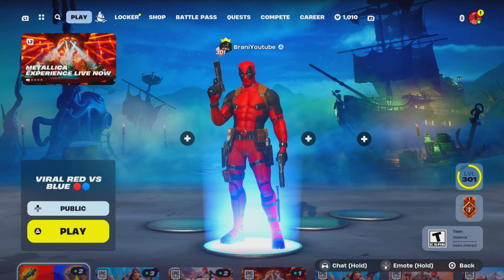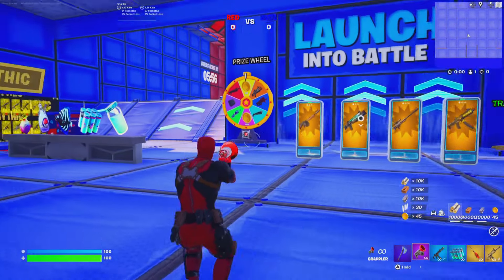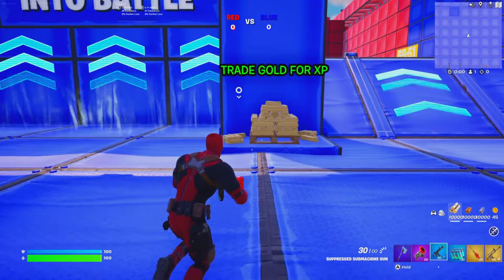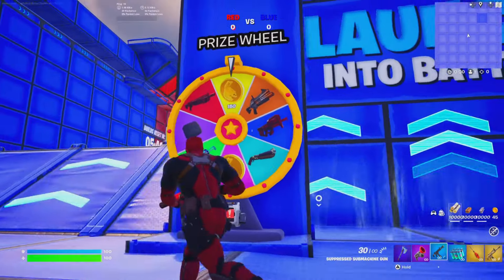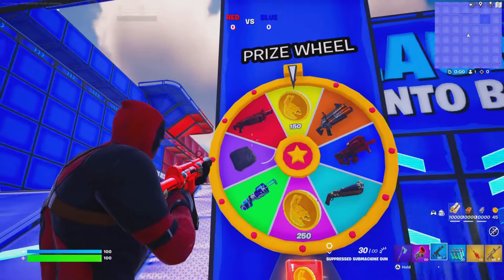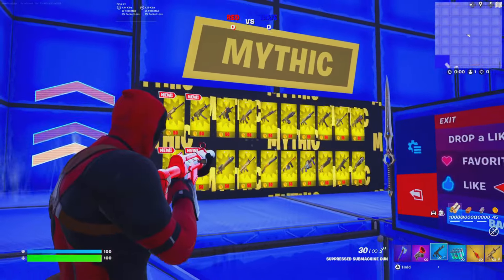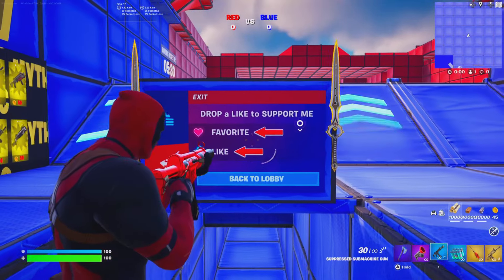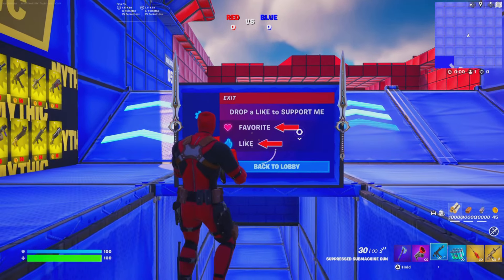Once you spawn in, this is a very professional, well-done map. You can trade your gold for actual XP, and there's a custom prize wheel where you enter gold and spin to get a loadout. There's also a mythic loophole where you use coins to get a mythic weapon of your choice.